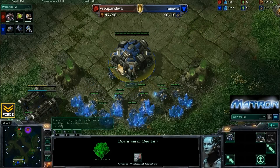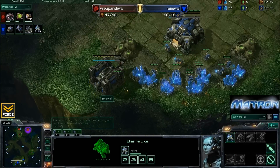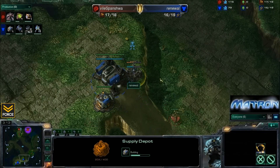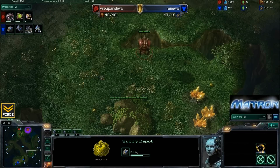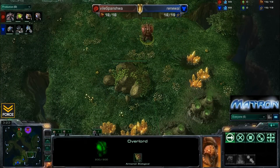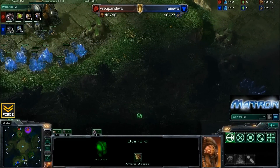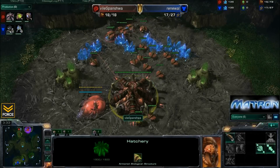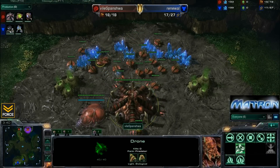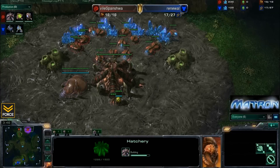We'll see if Renewal is going to be able to apply any sort of pressure. He's got one barracks showing, he's got a second barracks actually hidden back here, and Spanisha was not able to make it into the base of Renewal, getting the supply depot up just in time. Spanisha's overlord is going to be very late to scout this second rax. It looks like it's on a path heading towards the southern portion to this high ground, so it will get good scouting information once it's there. The drones of Spanisha are already defending a little bit, taking down that SCV.